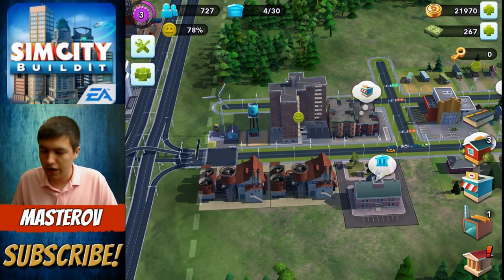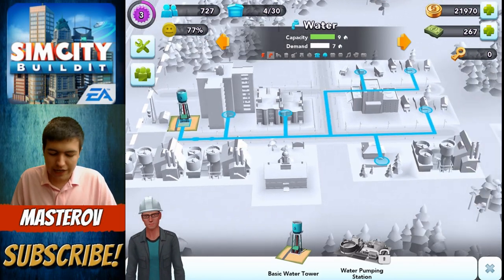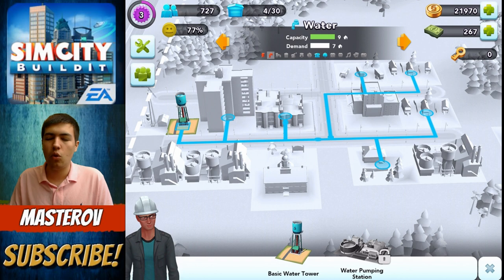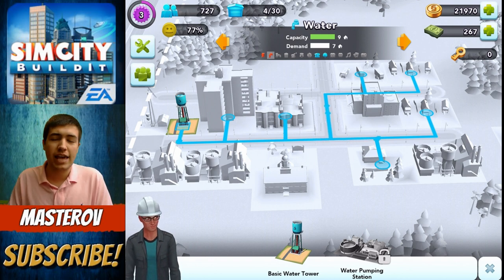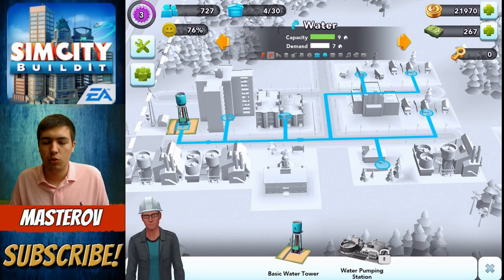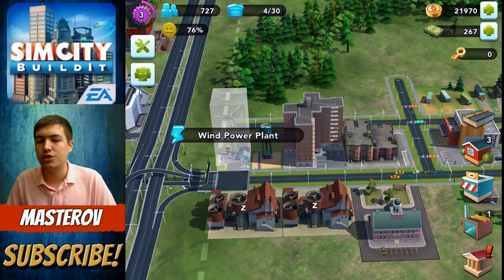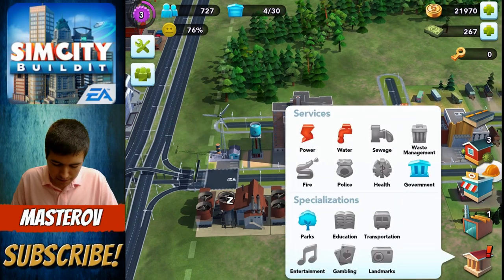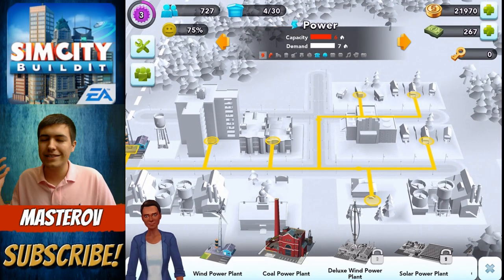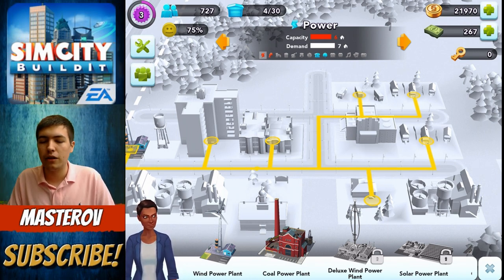What do we get? I swear it just said I unlocked a park — did I unlock a park? So this is how the water works: you can get up to nine houses on one water tower, but I've only got demand for seven, so we're fine there. Once you get more than nine you're gonna have to build two of them. You can see my builder down there — and you've also got to think about your power as well, which is the wind power plant.